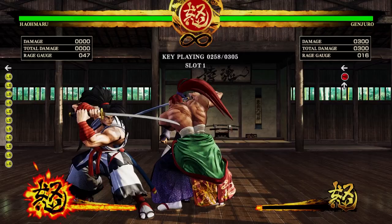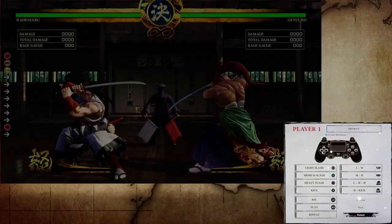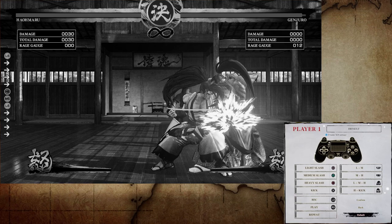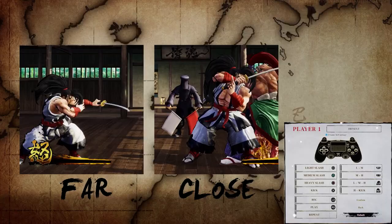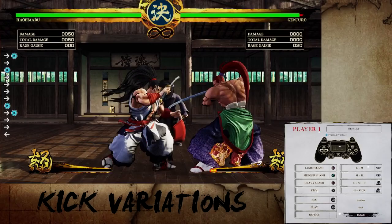Samurai Shodown uses four buttons to play: light slash, which is Square or X; medium slash, Triangle or Y; heavy slash, Circle or B; and kick, which is X or A. You have far and close normals, running normals, and the kick has multiple variations depending on the direction used when pressing.